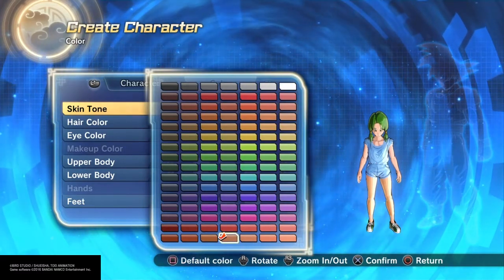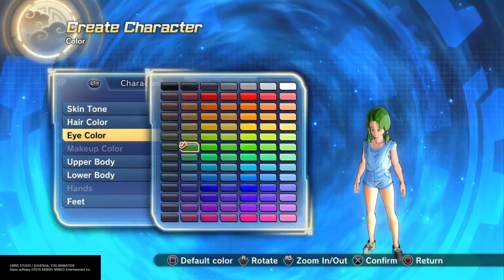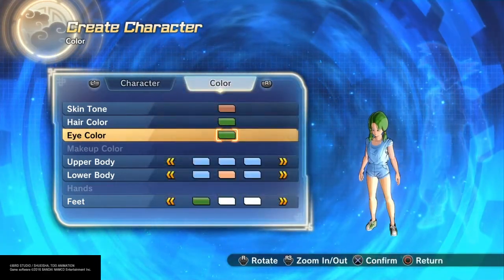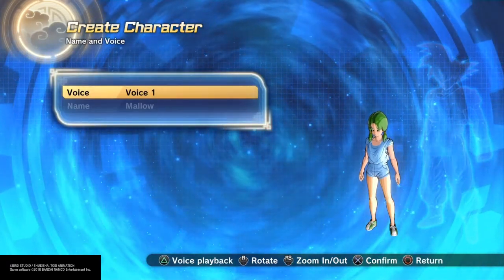For the colors, I gave her this color skin tone, green hair, and green eyes. And I just gave her voice number one.